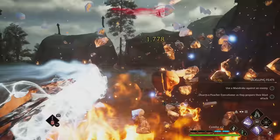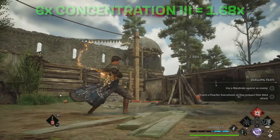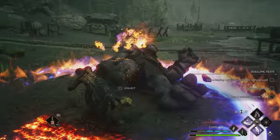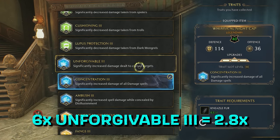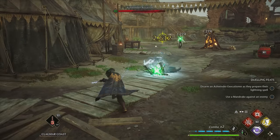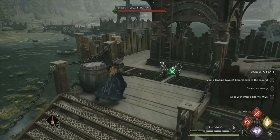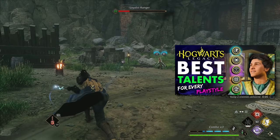Now, if you use multiple red spells often, then you might be tempted to use two or three different traits to boost each one. However, you're actually better off using 6 copies of the Concentration trait, which will boost all the red damage spells by 68%. If you use only 3 copies of a damage spell trait, you'll only boost that spell by 52%. However, Concentration isn't the only way to boost all your damage spells, and using the Unforgivable trait is arguably even better. By loading up on 6 copies of Unforgivable 3, you'll be able to boost your damage by 2.8x — almost three times. And this works for all types of damage, not just red damage spells, so you'll be boosting things like ancient magic throws and special attacks, damage dealt with force spells like Descendo and Depulso, and even your basic shots. The catch is you need to curse your targets first, marking them with a green X before the Unforgivable trait will work. This can be done relatively easily if you've unlocked the right talents, so if you're interested in leveraging this playstyle, you'll want to check out my talents video linked below.